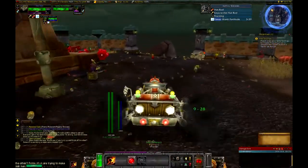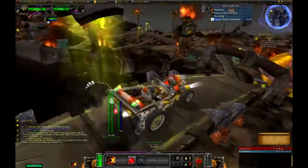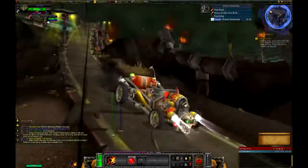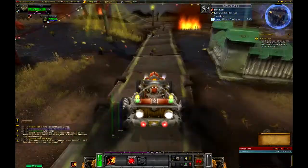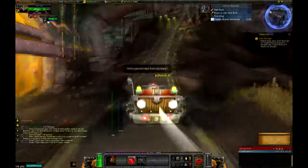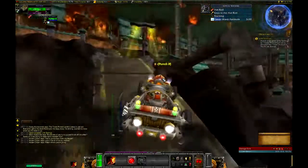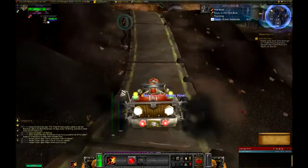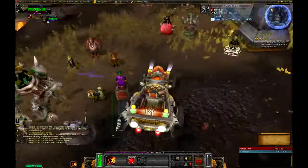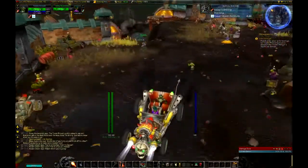Right now we have to get to the yacht before it takes off. This is the end of Kezan so I'm going to take one last look. All right — I totally remember what I'm supposed to do now. This next part is kind of janky: she says she'll drive, so you go up to her, say 'I'm ready to go,' and then she's driving while you're just chilling in the back.